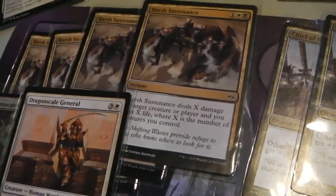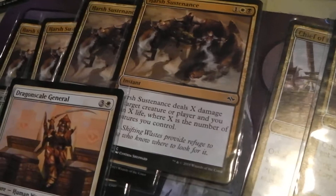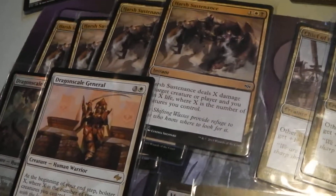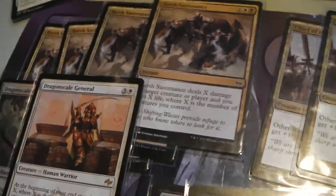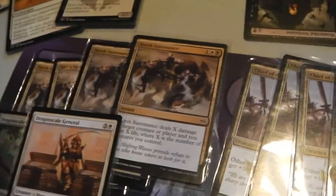We've got four Harsh Sustenance, which is very useful in the sense that it gets you life as well as possibly killing your opponent or damaging one of the really big creatures, and it's instant speed too.